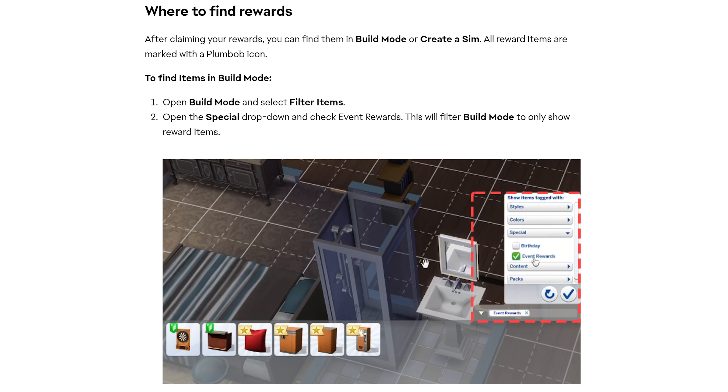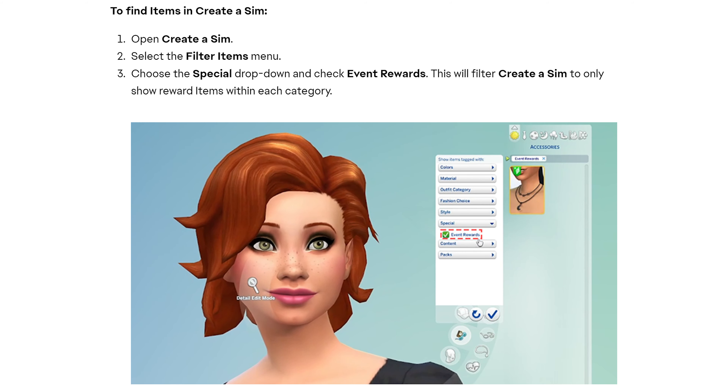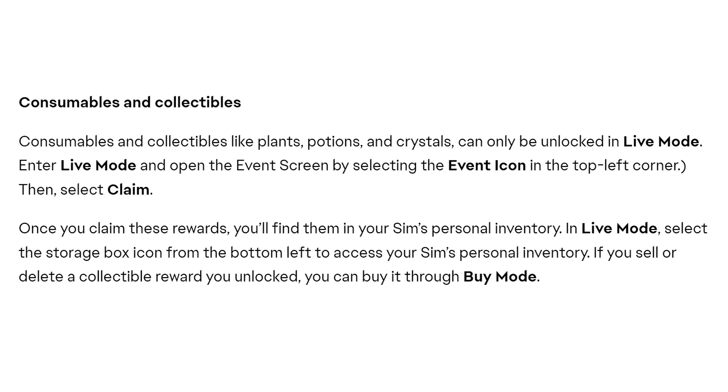To find your event rewards: in Build Buy, go to Special > Event Rewards to see both the current and previous event items. In Create a Sim, it's similarly under Special > Event Rewards. There are also consumables and collectibles with this gameplay event, found only in Live Mode since they go directly into the household inventory. You could technically buy them through Buy Mode, but most items like plants, potions, and crystals require the BB.ShowHiddenObjects cheat to see them.